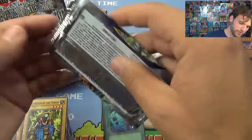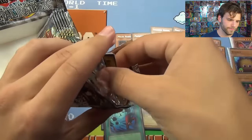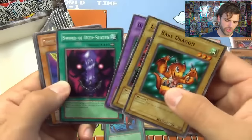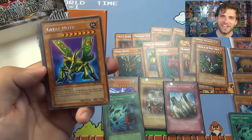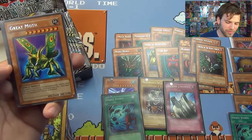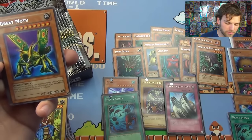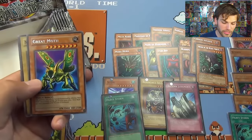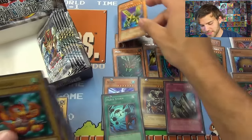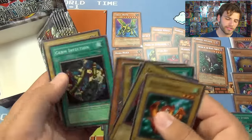Heavy Storm — two Supers, two Ultras. Can we get six foils from this 21-pack box? About halfway through the left side. Baby Dragon, Launcher Spider, Deep Sea, Sword of Deep Seated to Great Moth. Should I really try to get Great Moth out? Can only be special summoned by offering Petite Moth as a tribute on the fourth turn after Petite Moth has been equipped with Cocoon of Evolution. That would be awesome to pull off.